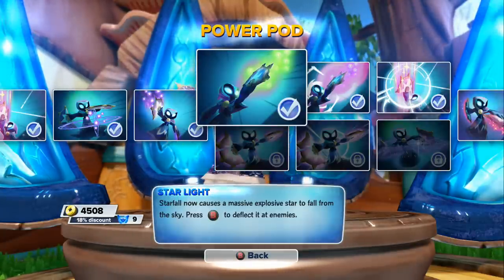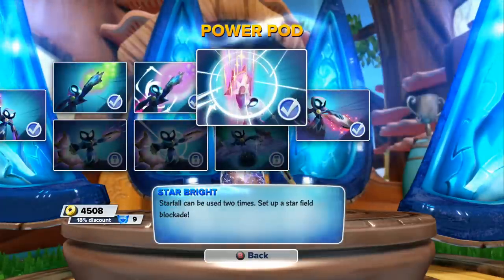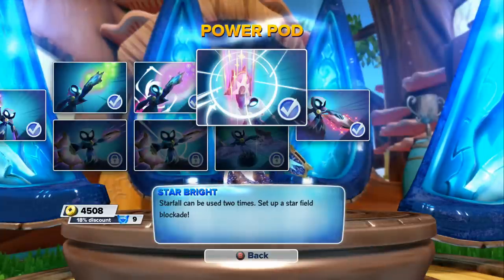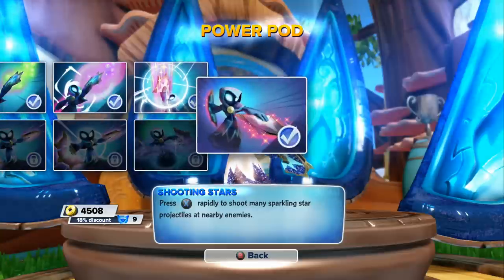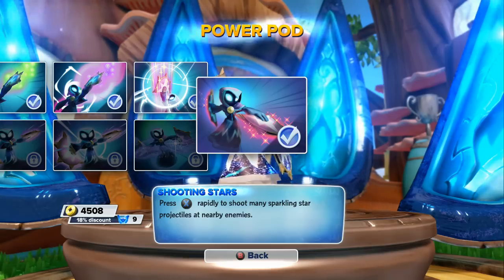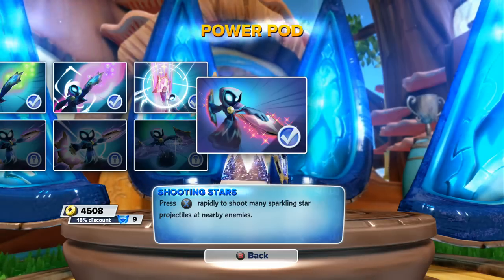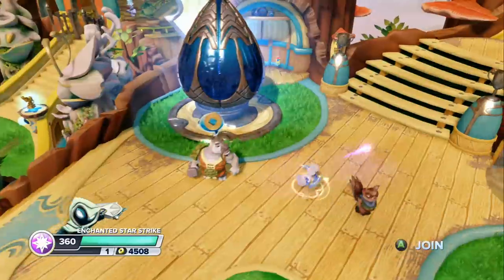Starlight: Star now causes a massive explosive star to fall from the sky — press B to deflect it at enemies. Star Struck: press Y to cause a powerful star that does increased damage to fall and damage nearby enemies. Star Bright: Star Fall can be used two times — that's the part I like the most, because you can place it in two different spots and spin in the middle throwing a lot of stars. And the last one, Shooting Star: press X rapidly to shoot many sparkling star projectiles at nearby enemies.